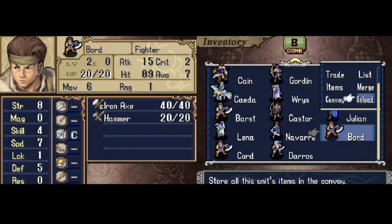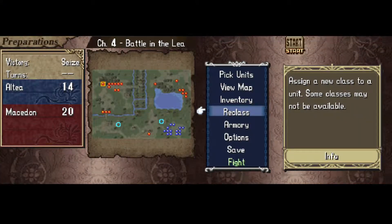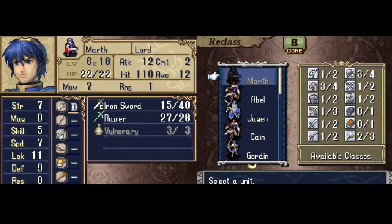Unload lets you dump a character's entire inventory into the convoy if you're not planning on using them. And then there's Reclass — a feature that lets you change characters' classes to another.